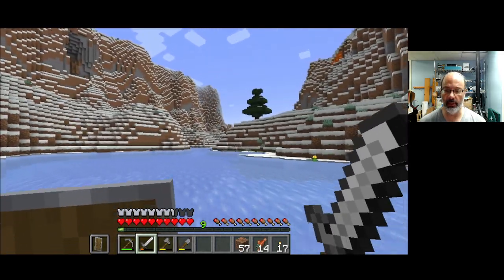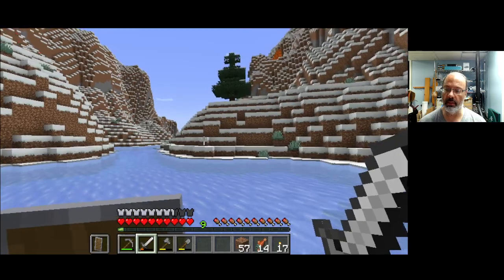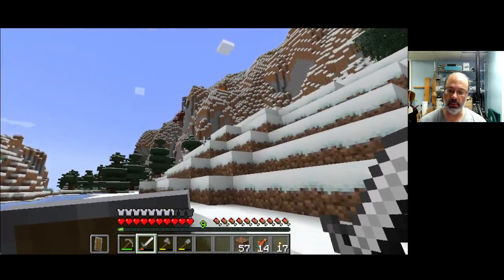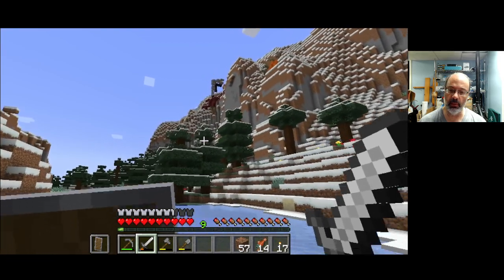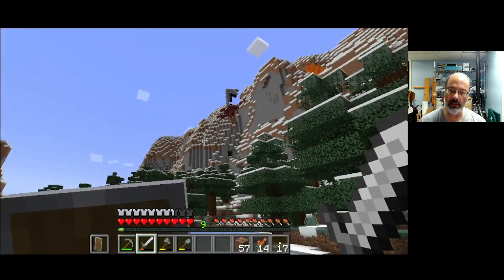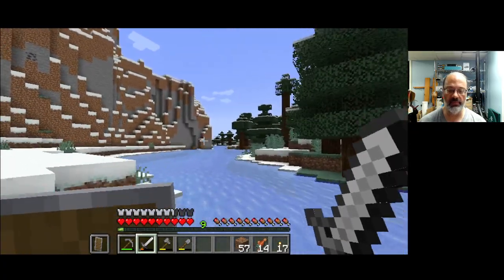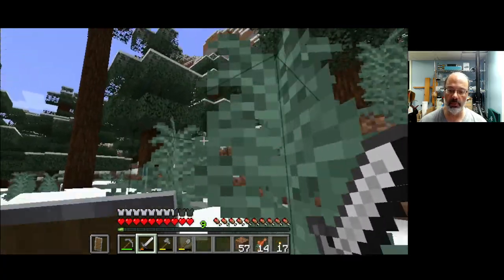Hey, what's with that lava up there? I wonder why that just stops. Oh, I see — it's up on a little plateau, or maybe it falls into a cave. What is up there? Oh, look at that! Let's go check that. That is, I'm pretty sure, that is the ruins of a nether portal, which is one of the interesting things you can find in Minecraft scattered around generated worlds these days. That's pretty cool — let's go take a look.